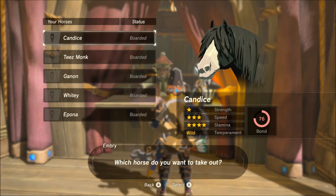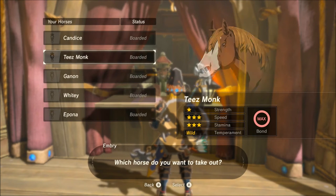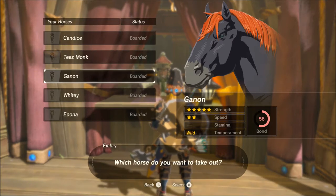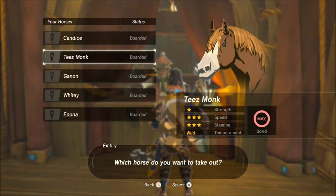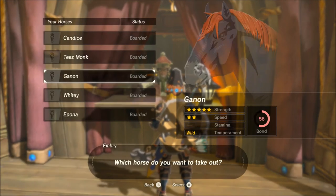The next requirement is your bond rating. You have to have max bond with that horse to be able to outfit it. So if you don't have max bond with any of your horses yet, take it out, ride it around, and make sure you reward it when it does good things and gets off track to get your bond up. You can also feed them carrots and apples — that gives bond as well.